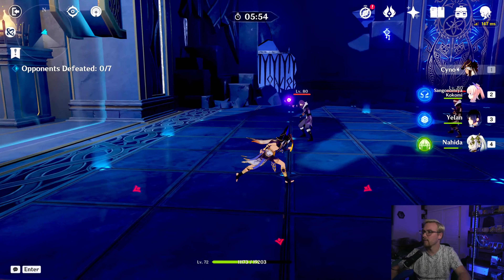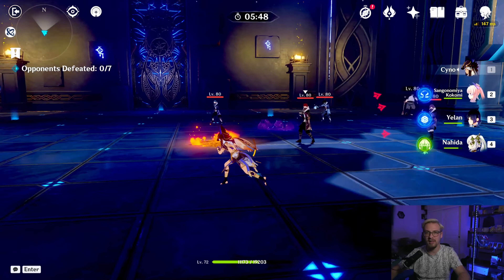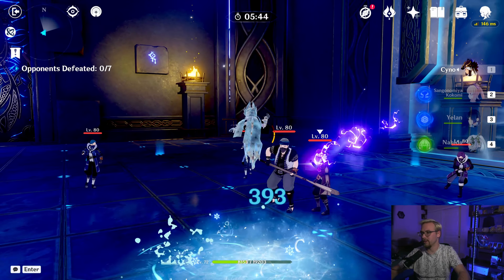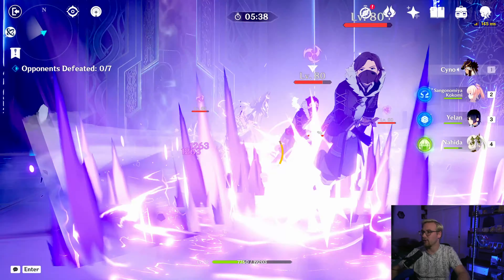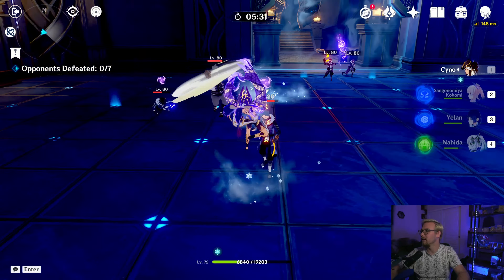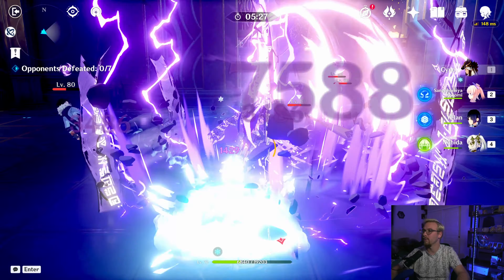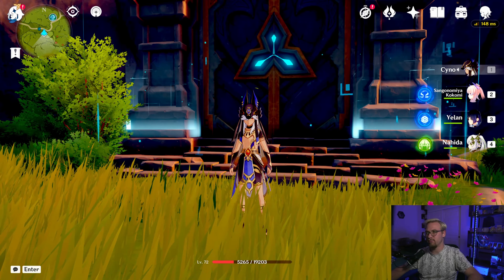If you use his skill when he's under the effect of his burst, he will do an instance of AoE electro damage as well as extend the duration of his burst. So we're going to use his burst and then use his skill every time its cooldown has ended. You can see the AoE electro damage and it does make his burst last a lot longer — we just continuously use his skill to extend how long his burst can go.